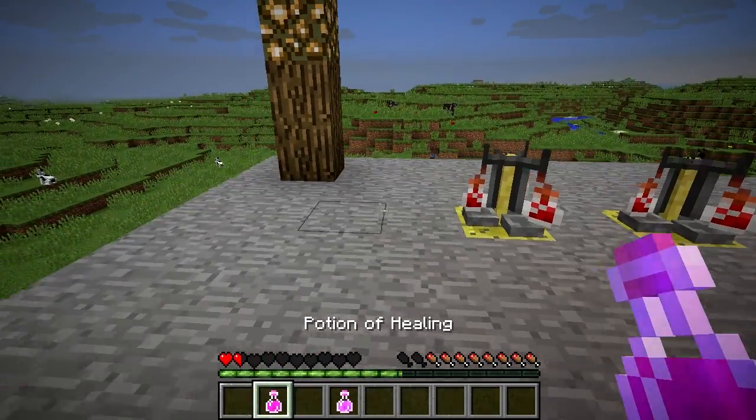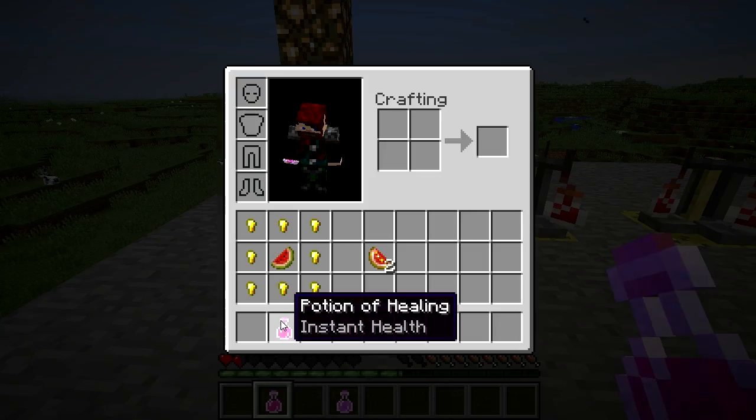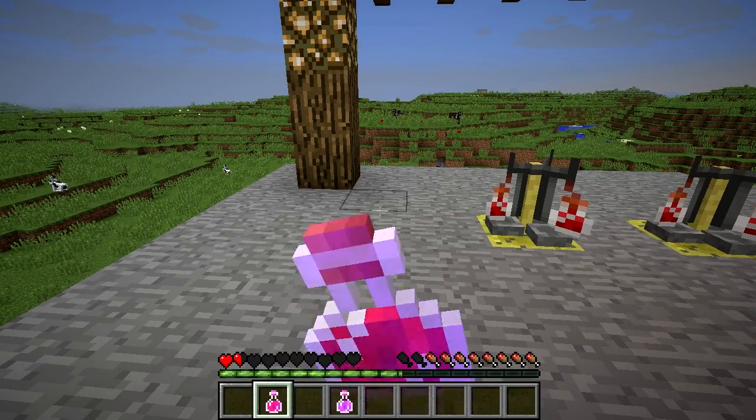You need a health potion, one of Minecraft's concoctions which bless you with a status effect — in this case it just restores health to you.